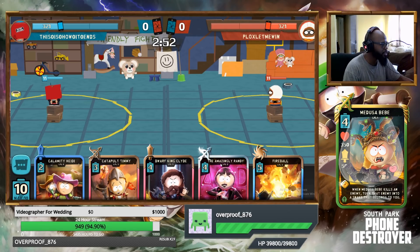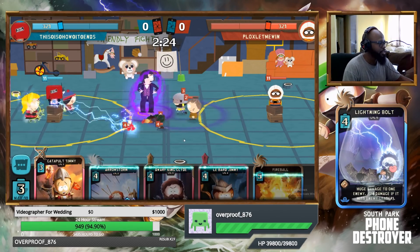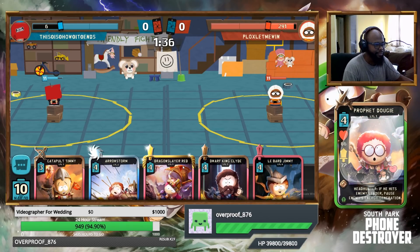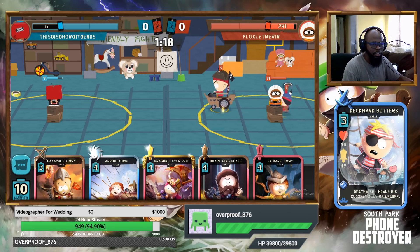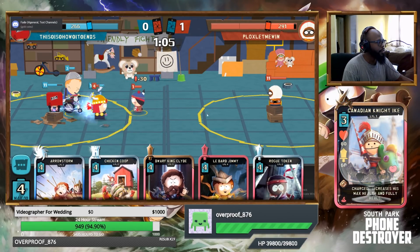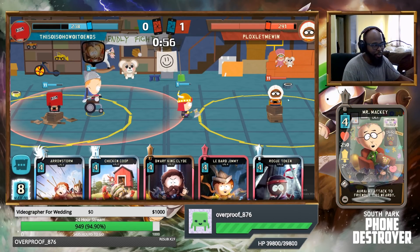We're gonna try to get rid of some stuff and put some stuff down on the board. We'll drop Dragon Slayer Red. There you go — that's how it looks. We'll try and get that on again, hopefully on something more tanky next time, but you get the general idea.